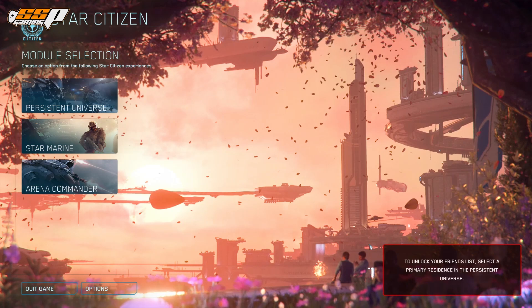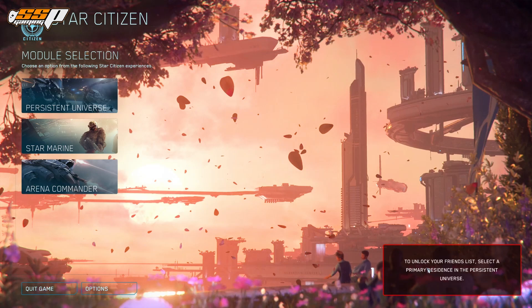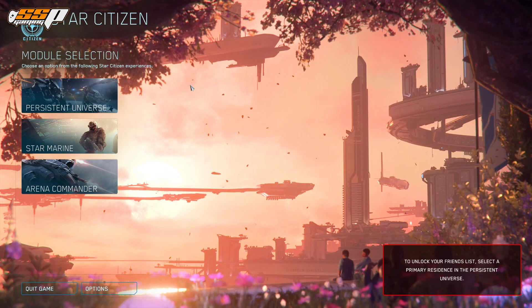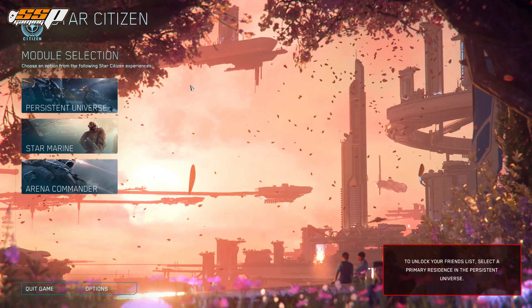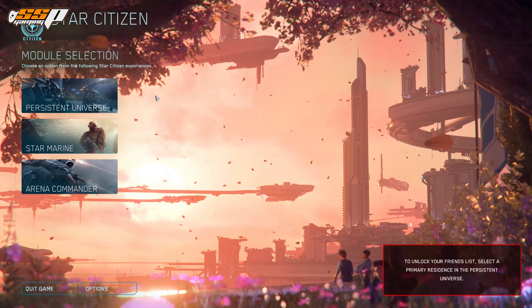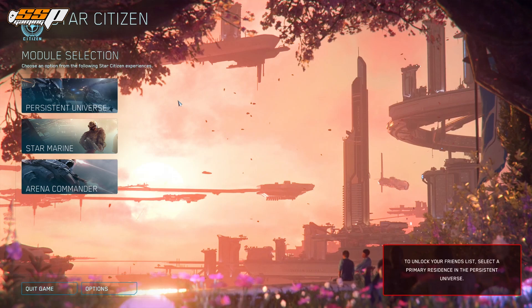Once you get into the main menu, this is what you'll see. If it's your first time or there's been some kind of wipe or major patch, you might see a little notice saying you need to unlock your friends list by choosing a residence — don't worry, we'll do that in just a moment. I've also made chapters in the description below as well as in the seek bar so you can jump around to whatever you like.